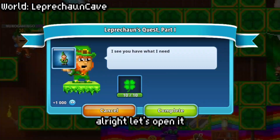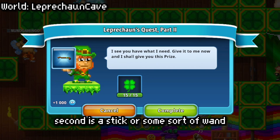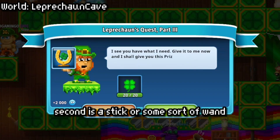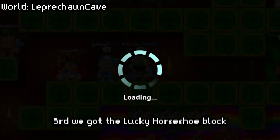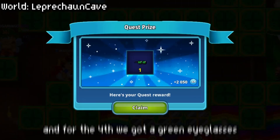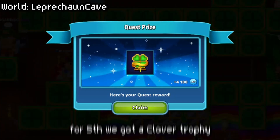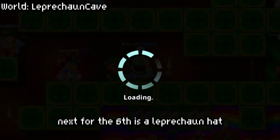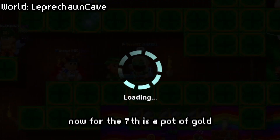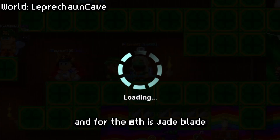Alright, let's open it. First, we got a Garden Gnome. Second is a Stick or some sort of Wand. Third, we got a Lucky Horseshoe Black. For the fourth, we got Green Eyeglasses. For fifth, we got a Clover Trophy. The sixth is a Leprechaun Hat. For the seventh is a Pot of Gold, and for the eighth is a Jade Blade.